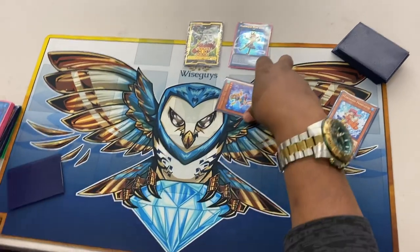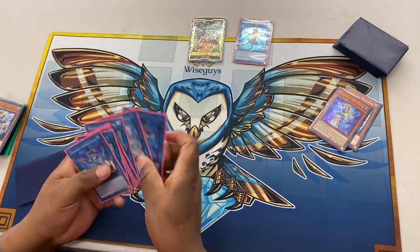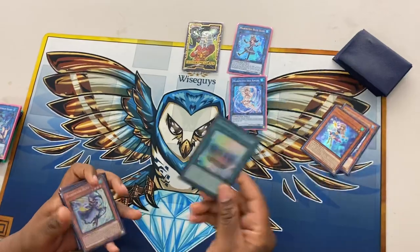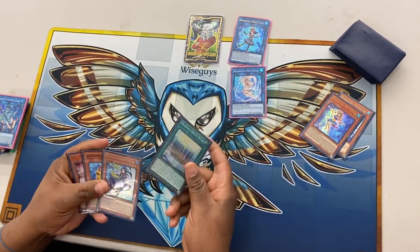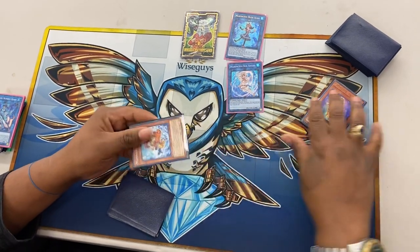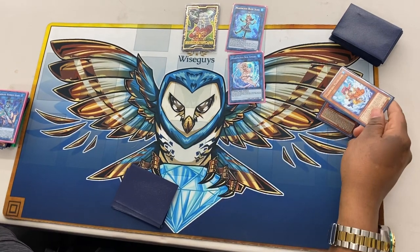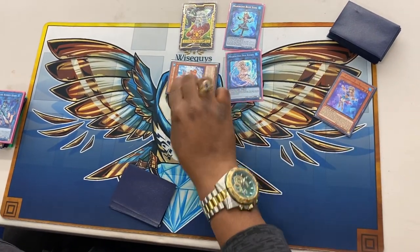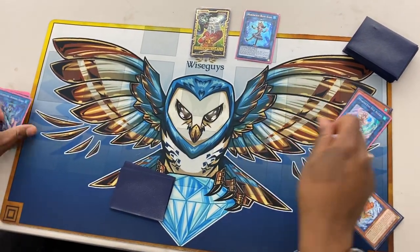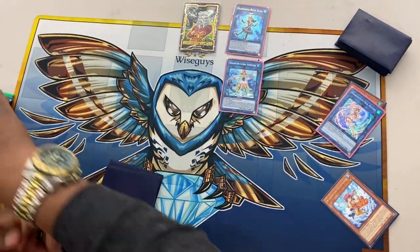So I would special summon, then I'd summon Sea Angel and search the field spell. Granted, this deck is very weak to Nibiru, but there are ways to play around it, which I can show at the end. So Mandarin from the graveyard or your hand — summon. Then from there she banishes when she leaves. This is all off of Blue Tang — yep, it's just normal summoning Blue Tang.